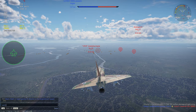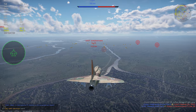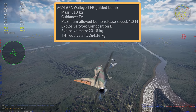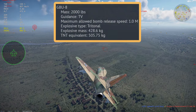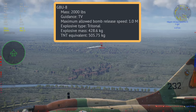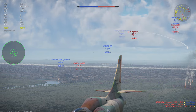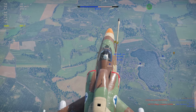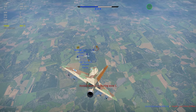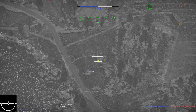Now we come to the reason this plane is so effective in ground realistic battles: a combination of two weapons. First is the AGM-62 Walleye, which contains 264kg of TNT and is TV guided. We can also take along the GBU-8, which is also TV guided but contains 505kg of TNT, giving it a much larger explosive radius. In a typical ground realistic battle I'll take one GBU-8, two Walleyes, and two air-to-air missiles.